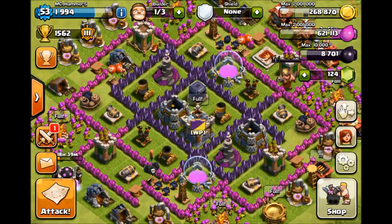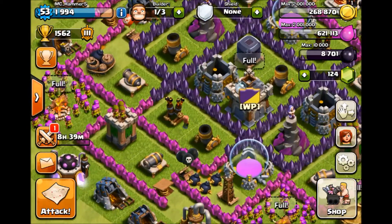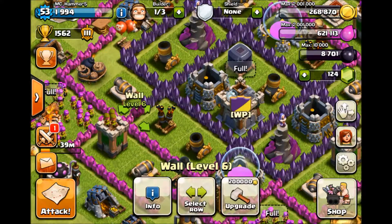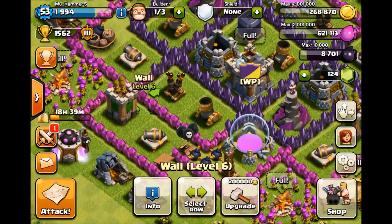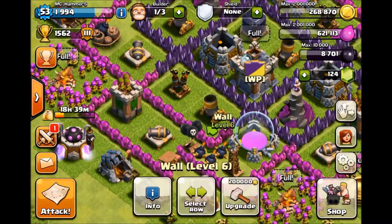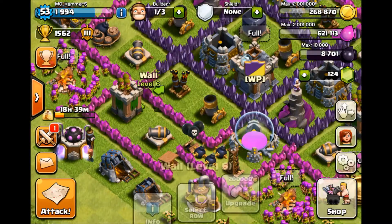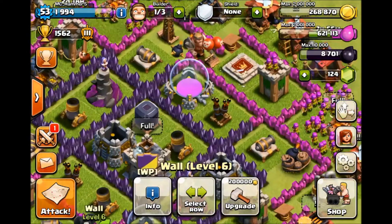Before I move up to Town Hall 8, I'm going to get all these walls from there and there, up this whole line here, to level 7 — and the same on the other side.